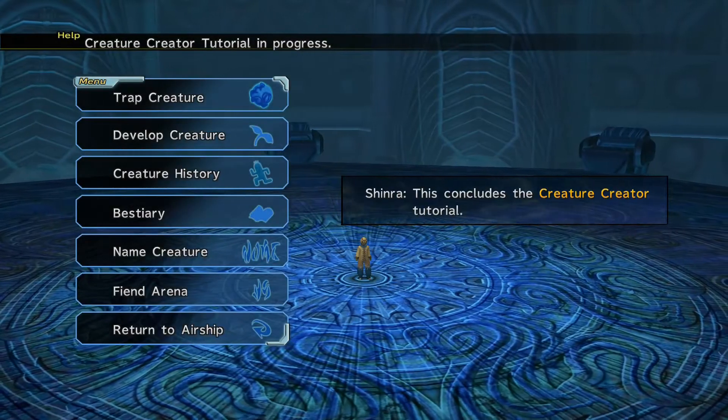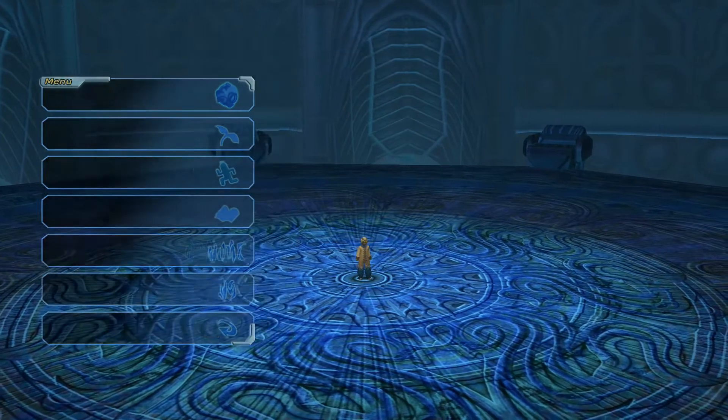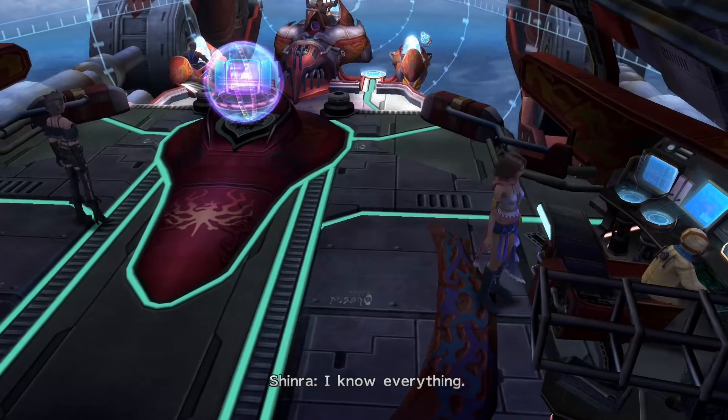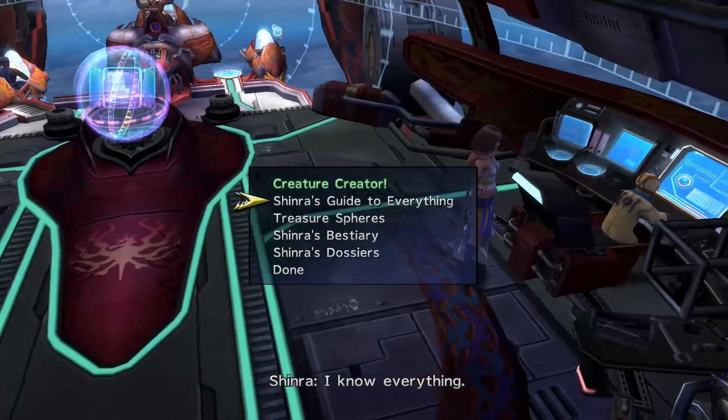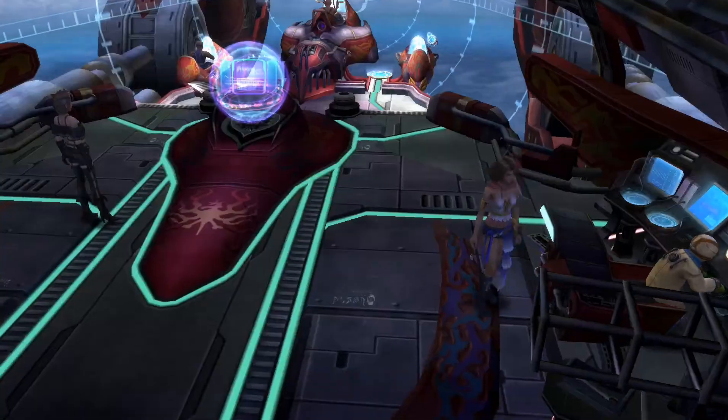That was something. I'm probably going to go into that in a little more depth off camera, but you guys don't need to see all that. Basically, that was something new — definitely not something that was in the old game. Shinra's got into everything — species dossier, treasure spheres. We'll skip all those.